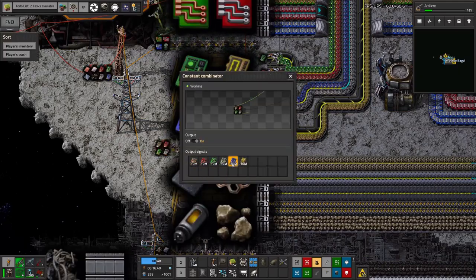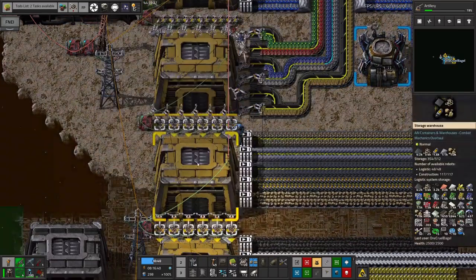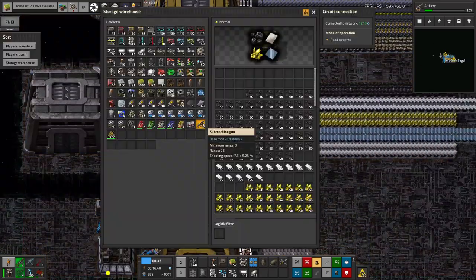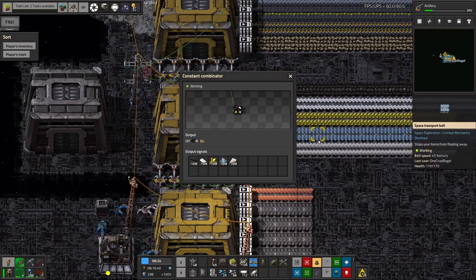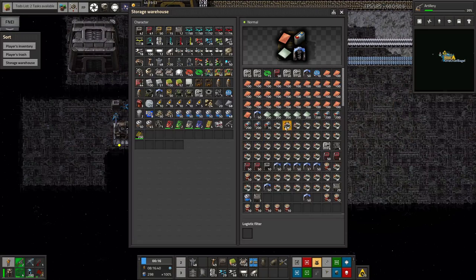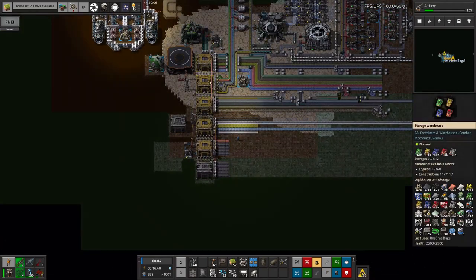We've got lube, all types of motors and circuits coming out onto the bus. These negative numbers linked via green cable to the warehouse program the inserters with what they should be unloading. The next warehouse handles science packs, and anything that isn't a science pack gets passed off - low density structures and things like that go down one way, rocket fuel and similar fill up that warehouse. Raw resources, coal, plastic, sulfur go into another warehouse. The miscellaneous warehouse catches everything left over: rocket sections, drills, copper - all the things filtered out from the buses.